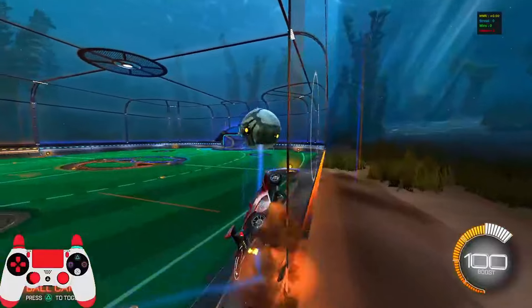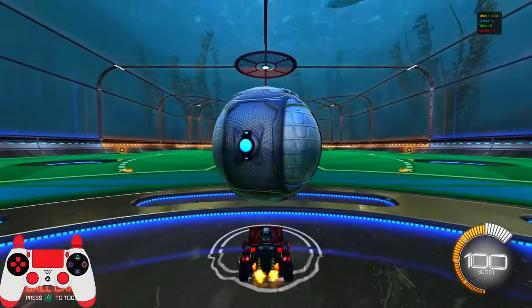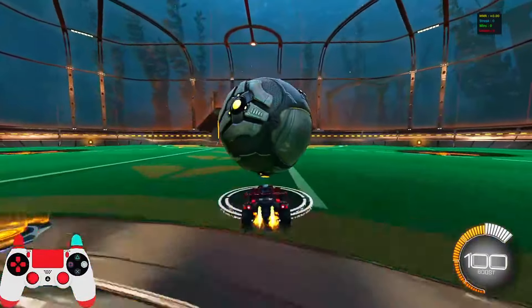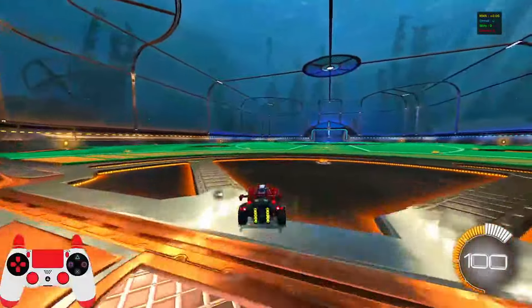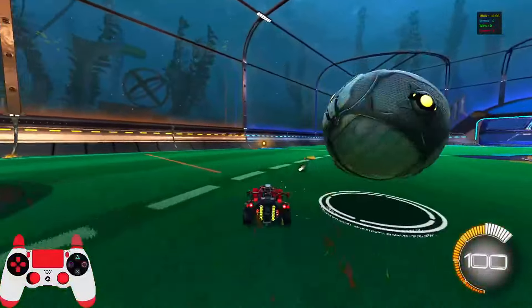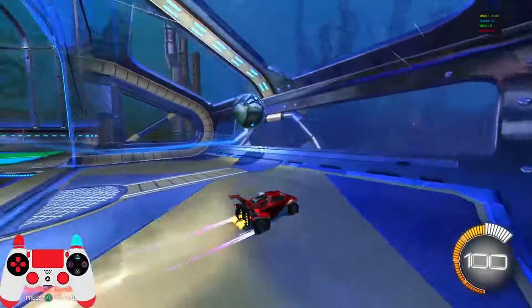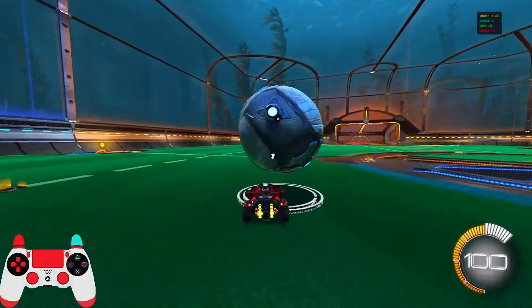Wave dashes are the first essential thing to learn. They're really useful when dribbling to recatch the ball or make a different angle on it so you can get a different type of flick. Wave dashes in general are just an essential mechanic for all kinds of things in the game — recoveries, flicks, dribbles, getting around the pitch, rotating in general.